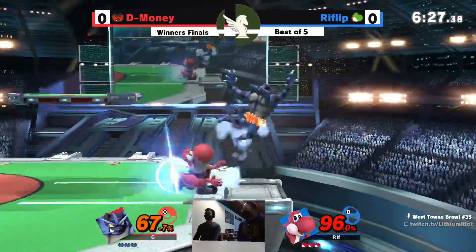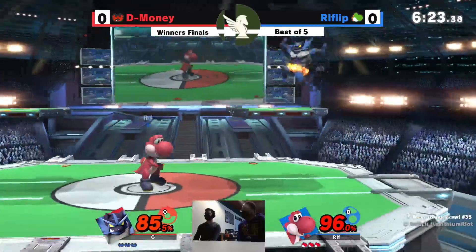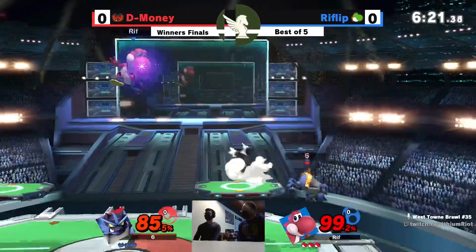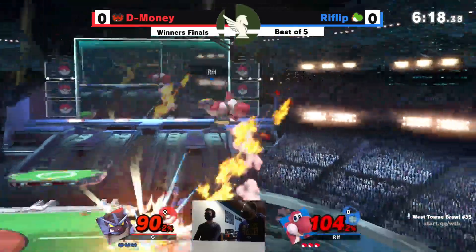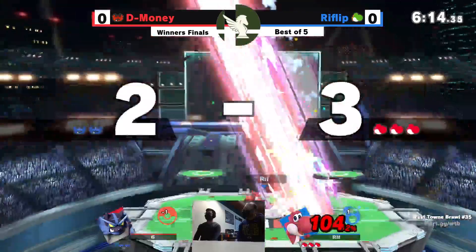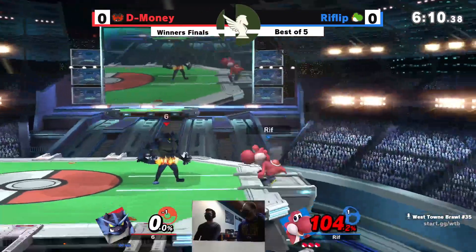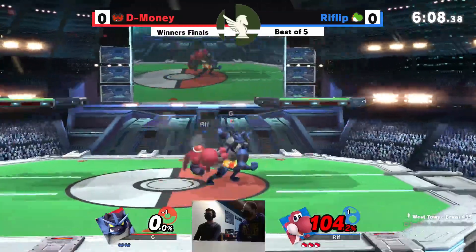Makes full use of that Yoshi drill. A big benefit for Rift Flip in this matchup too: he has real combos — stuff that's just straight-up true. You don't have to worry about mashing or reversaling out or neutral specaling out as much. Catching D-Money way high there with that down air, and it does kill off the top. Good stuff. Good start.